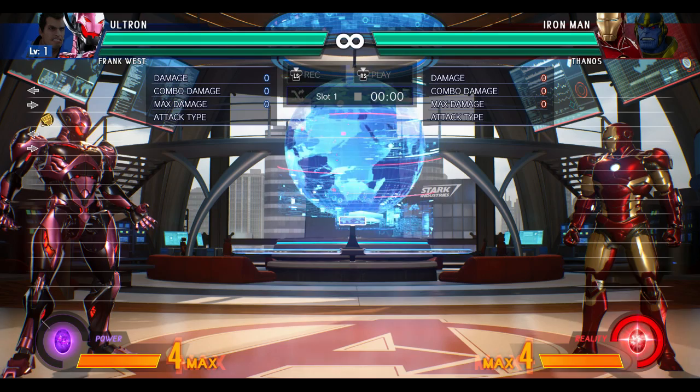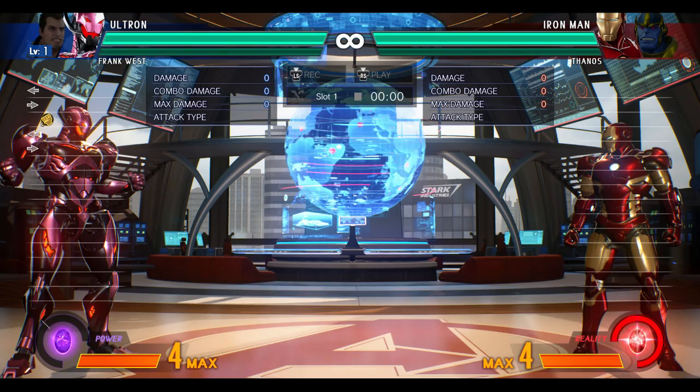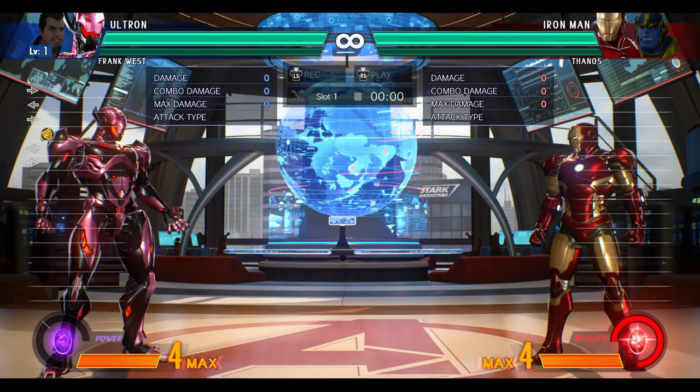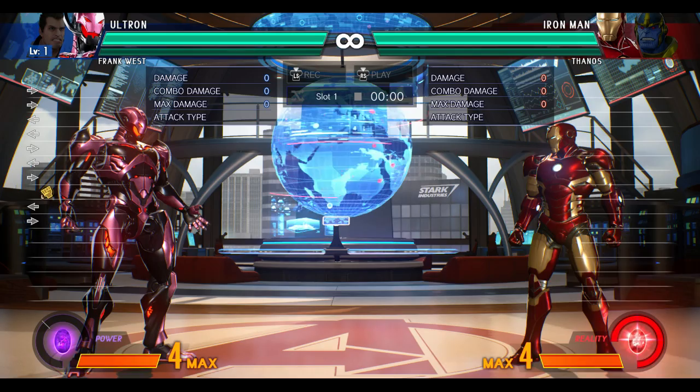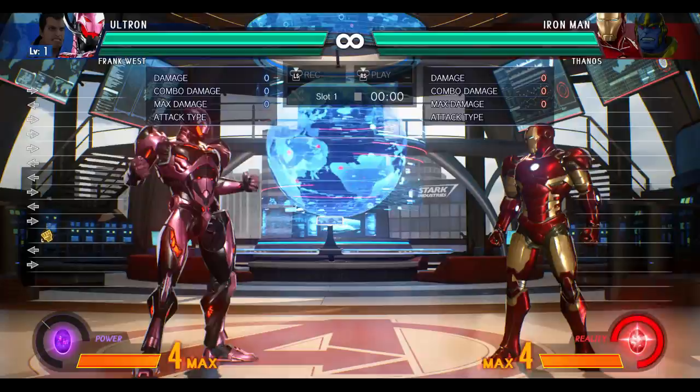Right now I'm currently sitting at top 30 on the Steam PC leaderboards, so I'm hoping to maintain that. I just wanted to shine some light on Frank West, a very underused character. First thing I'm going to do is show you how I get Frank West to level 5. I'm sure there are easier ways, more effective ways — you can pair him up with Dante, or Dormammu, or some other characters that have really long-lasting supers — but let me just show you my method real quick.